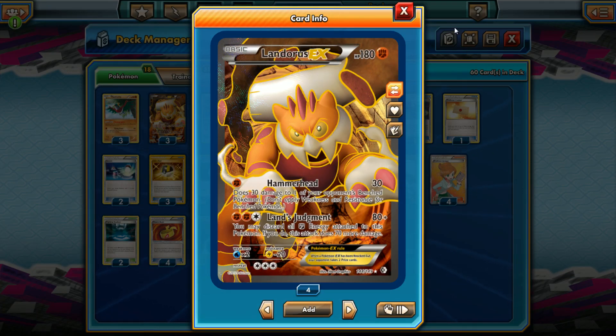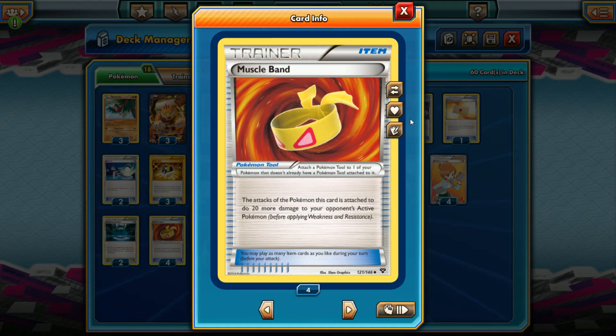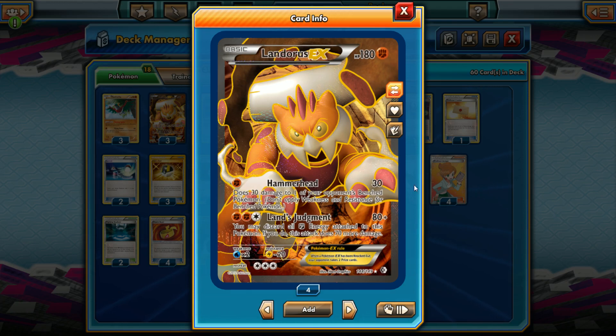There's nothing better at getting quick damage on the board than Landorus EX. Hammerhead does 30 and then 30 to one of your opponent's benched Pokemon. Landorus benefits from Strong Energy, adding 20 more damage; Muscle Band, adding 20 more damage; and Fighting Stadium, adding 20 more damage to attacks against Pokemon EX. So for one energy with Strong Energy, Muscle Band, and Fighting Stadium, you can effectively Hammerhead for 90 to the active and 30 to a benched Pokemon.